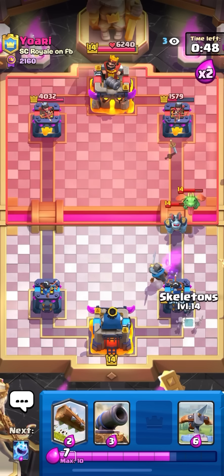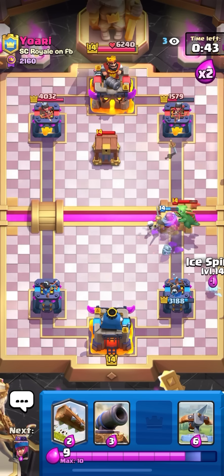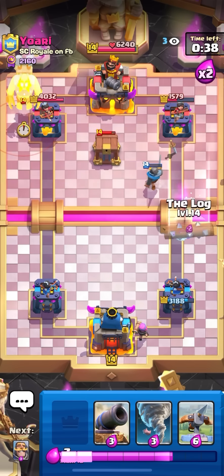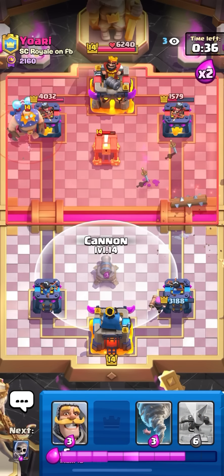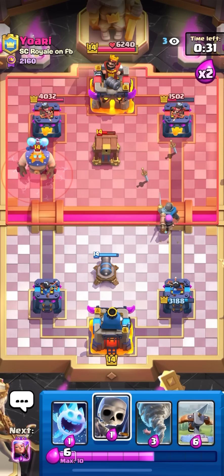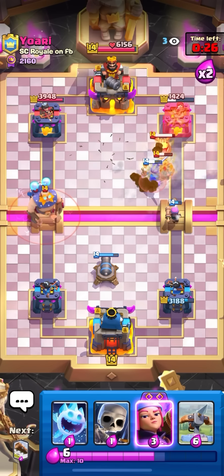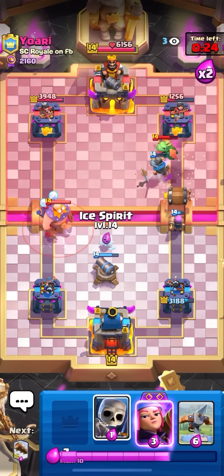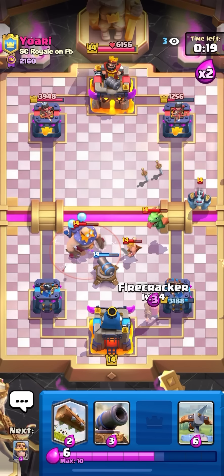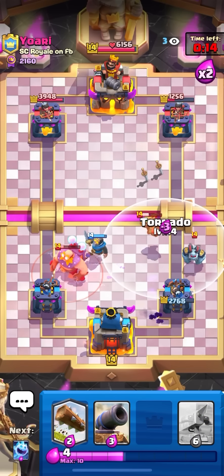That actually locked on the mega minion that kind of switched over — all good. Just gonna go for skeletons up high. The baby dragon might get one shot on my tower but actually no — it's not gonna do anything. I'm gonna firecracker in the back. Bowler in the back — E-Giant on the side, not a good play at all. I'm gonna cannon. I don't know what the good play for him would be at this point. I feel bad because I know he can't kill my firecracker. Gonna tornado — nice. Could have played the evolved cracker too but I know he has a barbarian in cycle. Gonna have to play defense now because my tower's not locking on the right thing. I'll knight here — lightning probably.